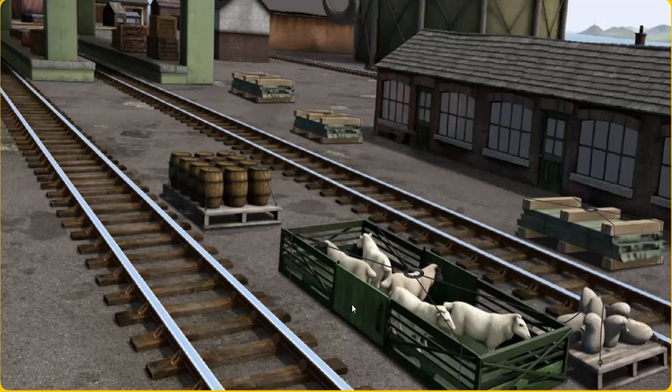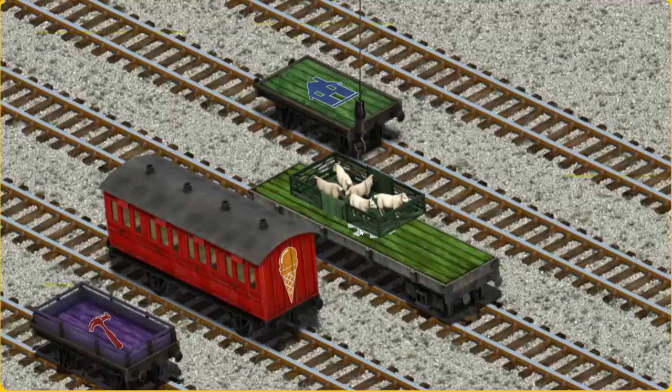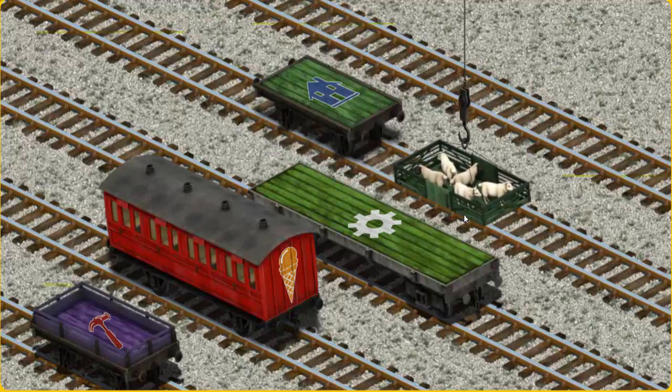To Farmer McCall's farm! Show Cranky where the sheep are. You found them, let's lift and load. Now the cargo must be loaded. Help Cranky find the green flatbed with the picture of a blue house.